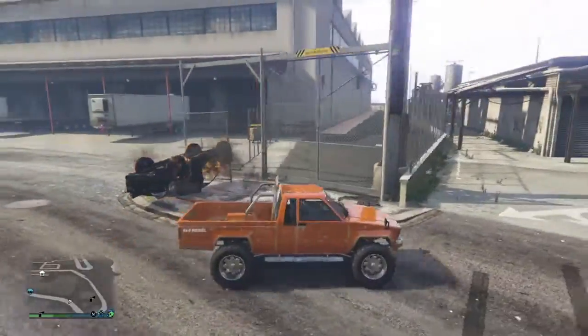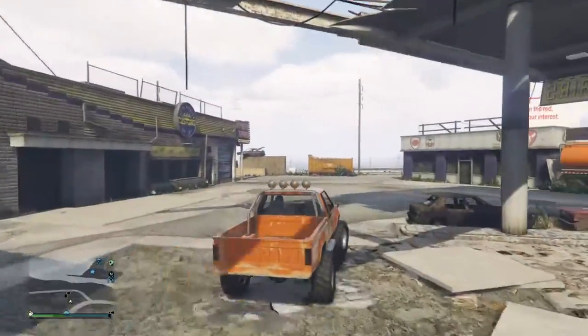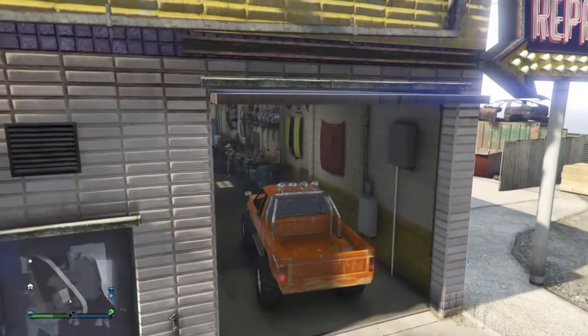First, you buy a whole garage of Karen Rebels. I personally like buying the garage right over there — you can see it on my mini-map — because you're really close to Los Santos. Then you go inside Los Santos.